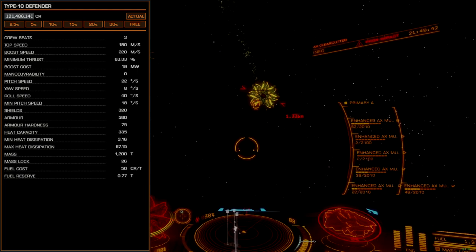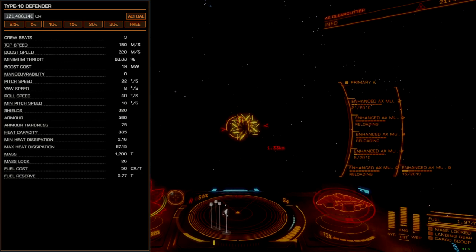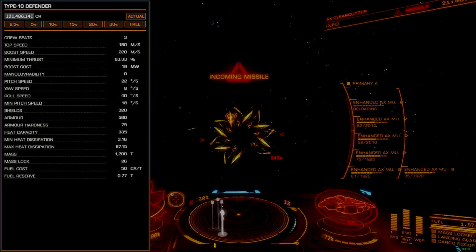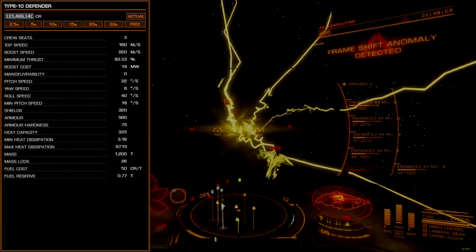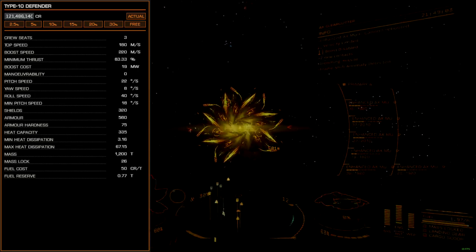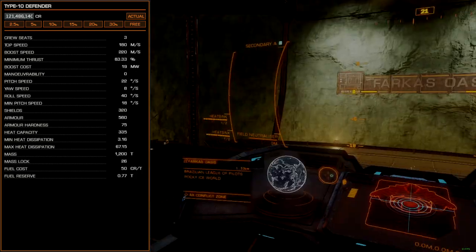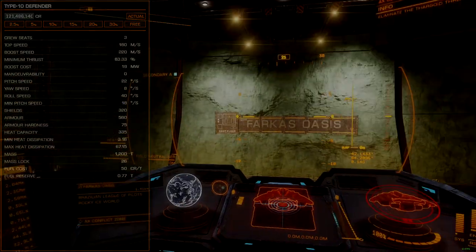Able to support strong shields or massive hull integrity, there is a surprising amount of flexibility in build crafting, though none of it will ever give this ship the speed or agility of its other large combat counterparts. Because of this, Type 10 builds end up looking different and even weird, while still being practical and effective. I think the Type 10 is one of the most fun ships to build with, especially because it can be built fairly cheaply as large ships go.